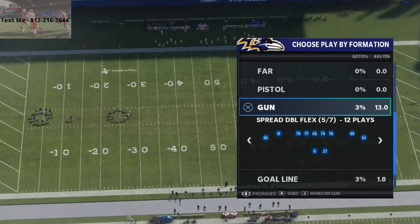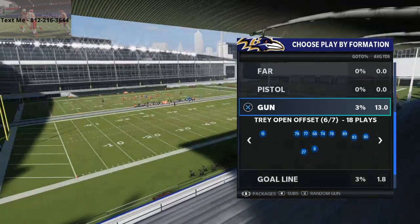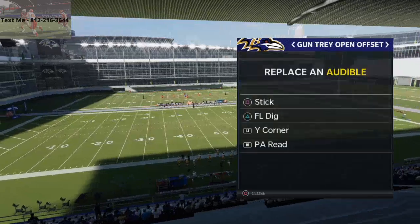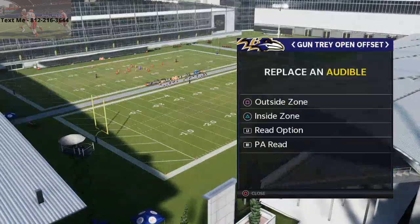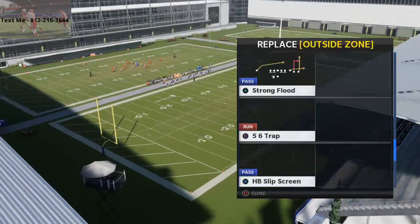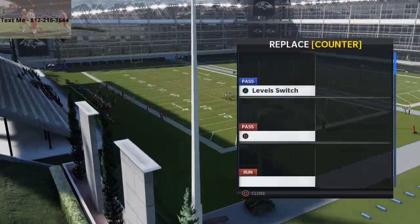We're going to talk about the West Coast playbook. One of the best formations this year that no one has really talked about is the Tray Open Offset. I want to cover a couple of specific plays: the running plays and the passing plays from our West Coast scheme. First and foremost, the 5-6 Trap. The second play is the Read Option. The third is the Counter. And the fourth is the RPO Zone Peak.